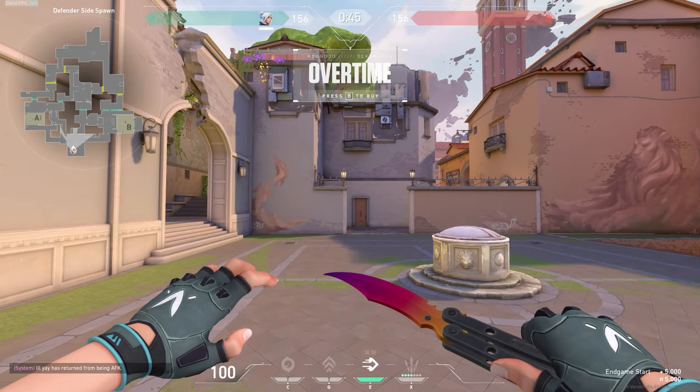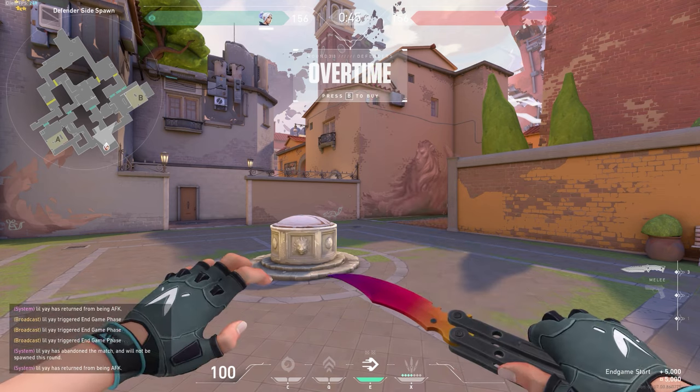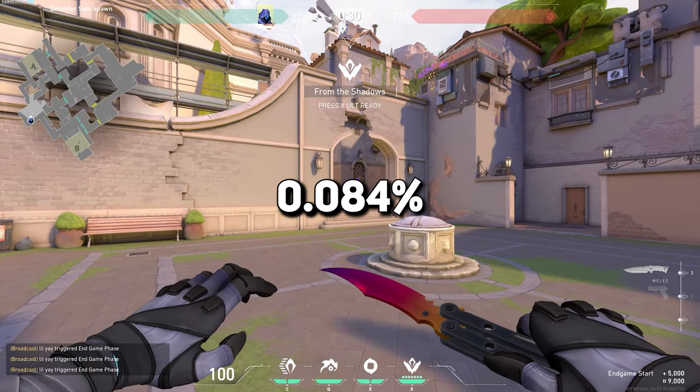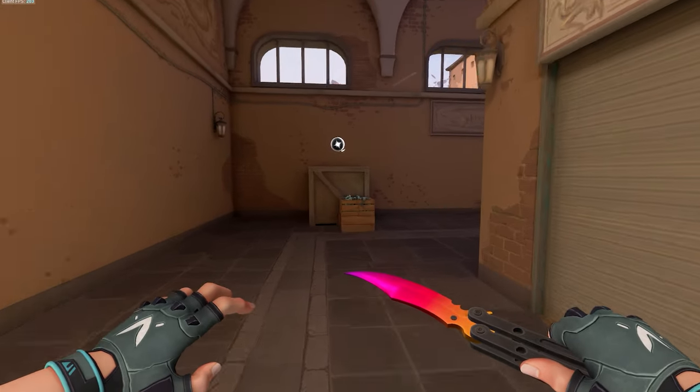But just how rare is it? I decided to put it to the test. After 2,373 rounds in a custom game, I got the yellow variation twice, which works out to be around a 0.084% chance of getting the skin variation in a round. But with such a low sample size, this number could be way off.